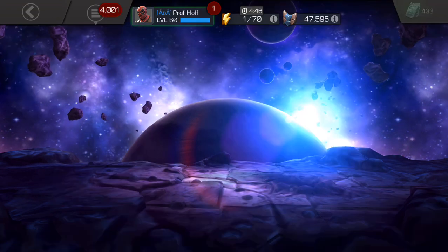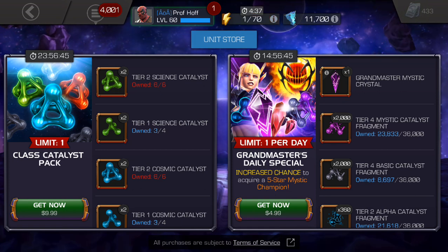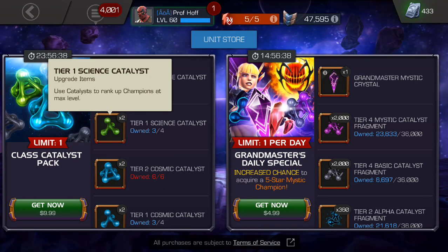Because of that, we do technically have a new deal, and it is $10. It gives you as much variety as possible for your basic class catalyst — we're talking about the Tier 2s and the Tier 1s.